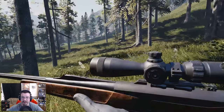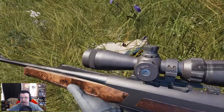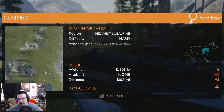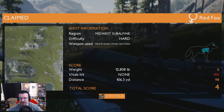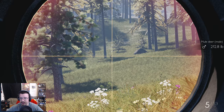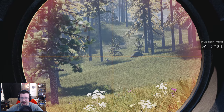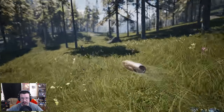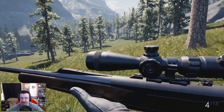I almost completely walked around this thing - let's take a look here. No vitals hit - I can't find my mouse. How - no vitals hit, that should have been a perfect shot. All right, we need to be very steady. There's a big mule deer so what I'm gonna do is stick it right in front of that shoulder from here.